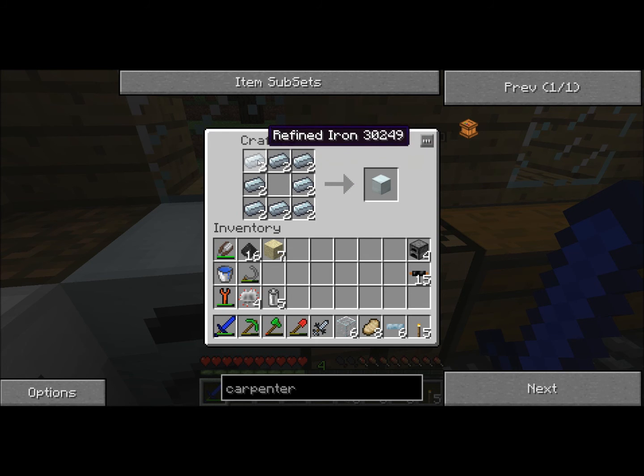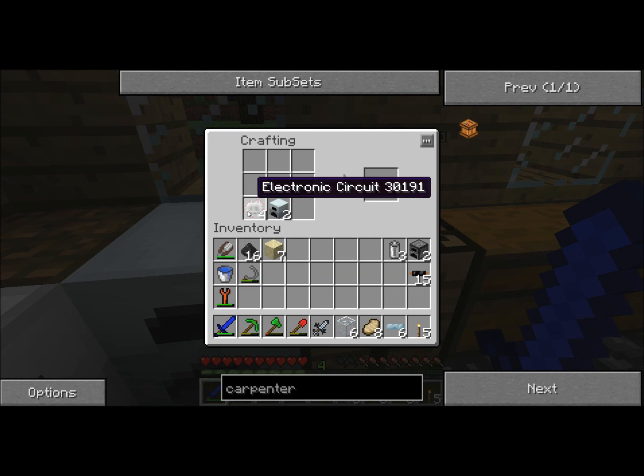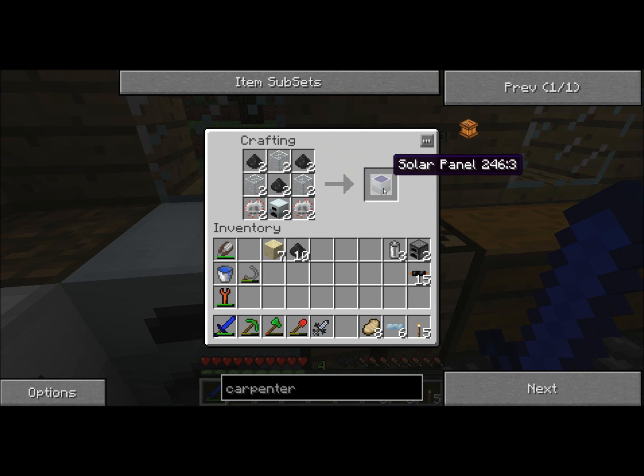I seem to have fixed my extra clicking issue — I had to download the latest driver for my Razer Naga mouse and it seems to have fixed it. I need two machine blocks to make two generators, and I have the batteries with me. The solar panel recipe needs two electronic circuits on each side, coal dust made by macerating coal, and glass in the remaining spots.